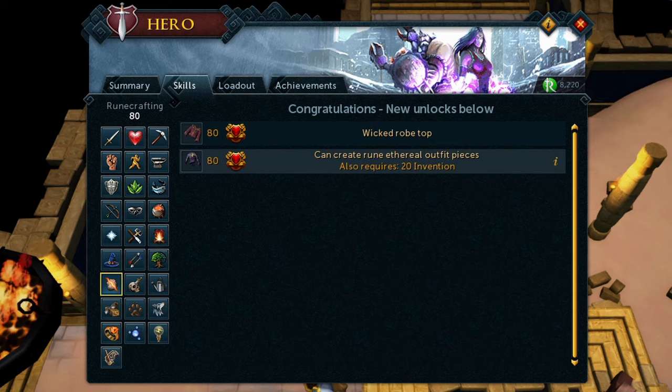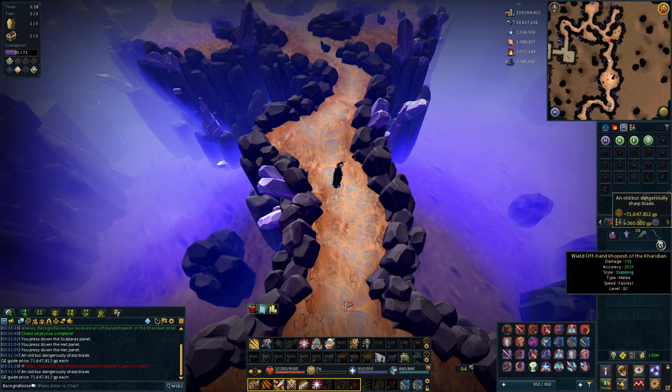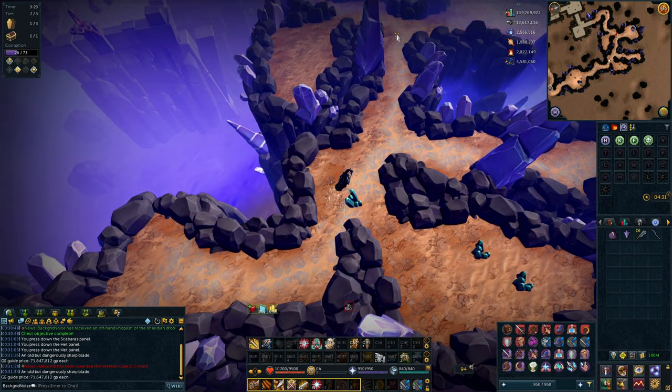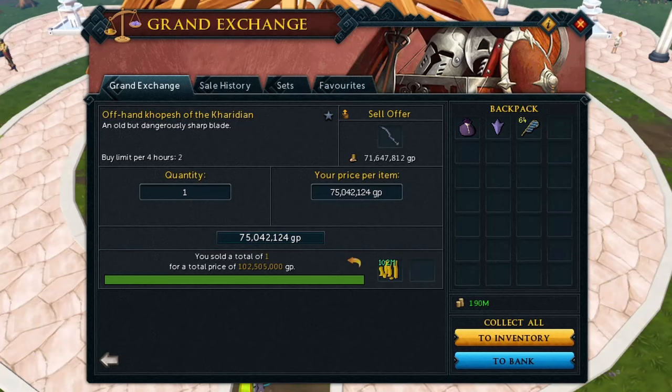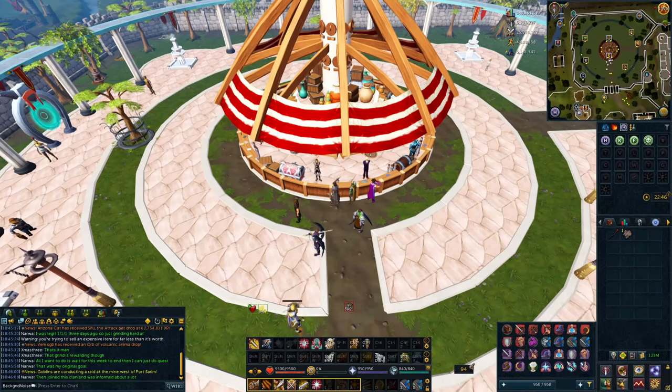We did some Shifting Tombs and got 80 Runecrafting, which means all of our stats are base 80. Then I saw a weird item in my inventory while doing Shifting Tombs - an offhand Khopesh worth 71 mil. It sold for 102 mil.